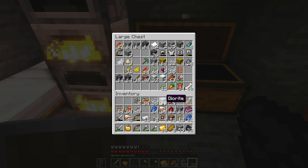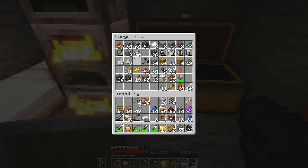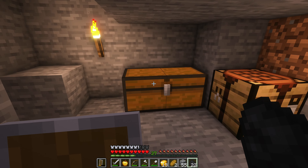Let's sort through our stuff. We don't have bones — what do we have? Melon seeds, beetroot seeds, so those can go with our seeds here. Lapis lazuli will go over in the other chest. The name tag can go in here.